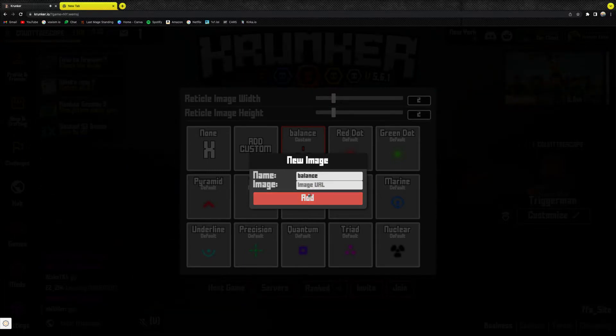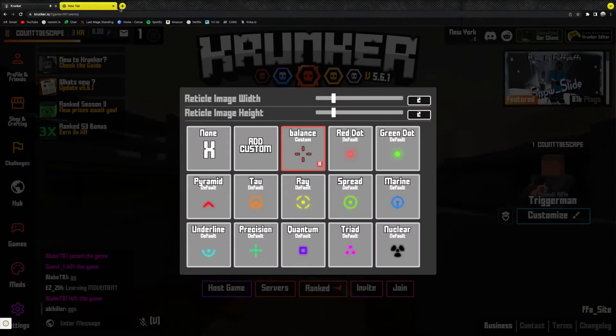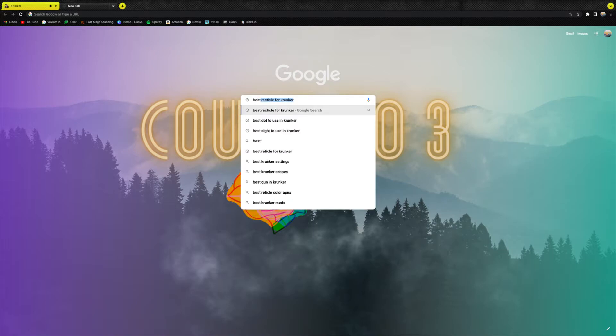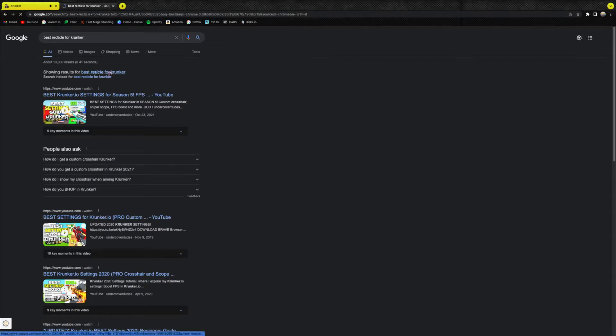I don't have the image URL on right now, but you normally hit Add with the URL and it would pop up just like this. Let's go to — best reticle for Crunker.io.